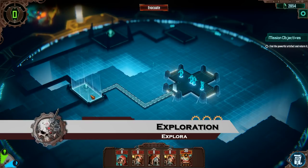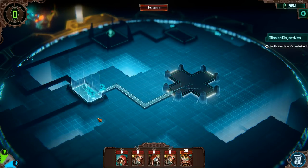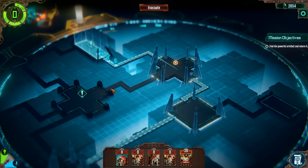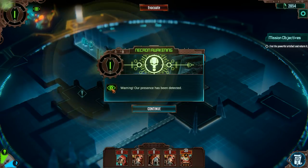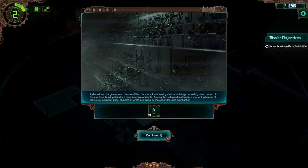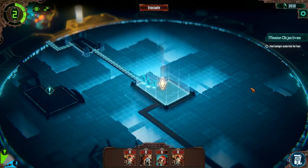Tombs are traversed in the exploration screen. As Faustinius, you must guide your cohort through the holographic representation of the Necron tombs. The longer you spend in a tomb, the more enemies will be aware of your presence, and the harder missions will become. Each different chamber may offer rewards, but like all good 40k narratives, there is a risk that danger may be around the corner.